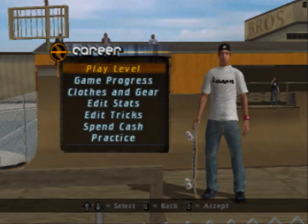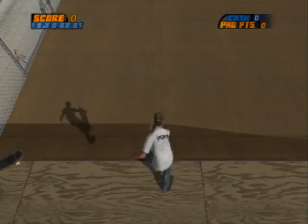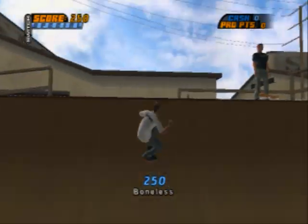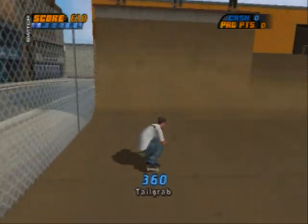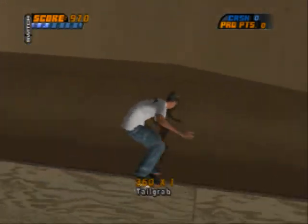Now before we start getting into playing the actual game, let's start with the practice setup. You'll see — right here. Cache icons, which can be used to unlock things later in the game, like levels and secret decks, I believe.